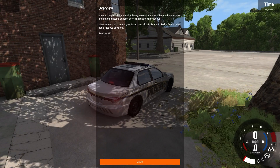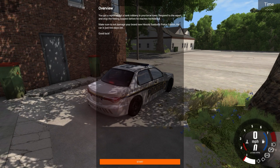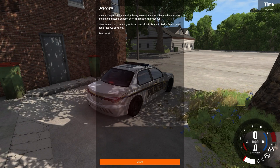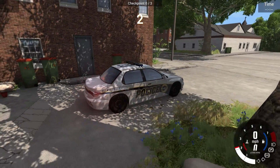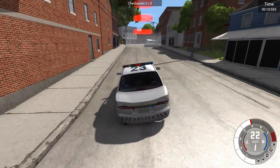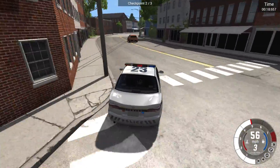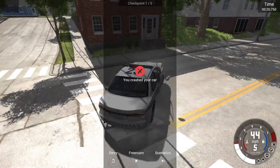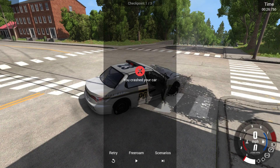This is gonna be the episode of many different scenarios because I didn't expect me to do so well today. We got another BeamNG one: you gotta respond to a bank robbery report in your local town and stop the fleeing suspect before he reaches his hideout. Make sure not to damage your brand new Hirochi Sunburst Police Edition — the car is just two days old. Really? This is government money — I don't give a fuck how old my car is. I'm a cop and I'm gonna hit shit. Let's go find this asshole. There he is — I am going to get to him and fucking get him good! Get the fuck out of here! I didn't crash my car! Now I crashed my car, but I didn't before. And so he got away. This is why I'm not a policeman, ladies and gentlemen.